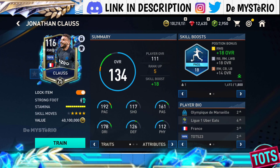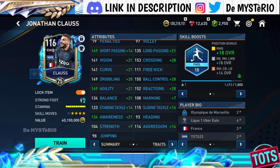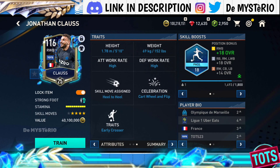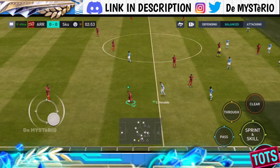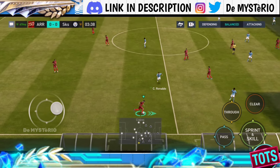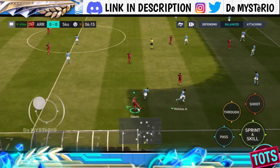Welcome back to another FIFA Mobile player review. Today we have Jonathan Claus from France — the long-distance son of Santa Claus. He is a right wing back, which means he can play as a right midfielder or a right back without issue, and he will definitely solve the problem of the lack of good right midfielders in game if you want to play him in that role.